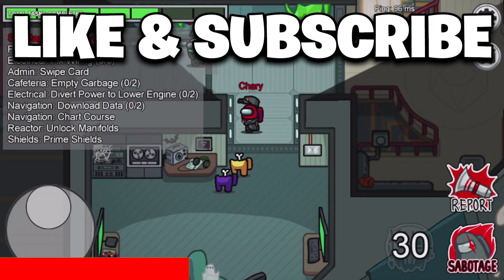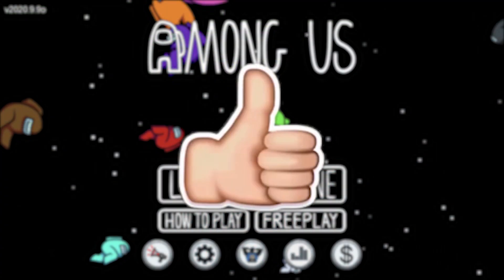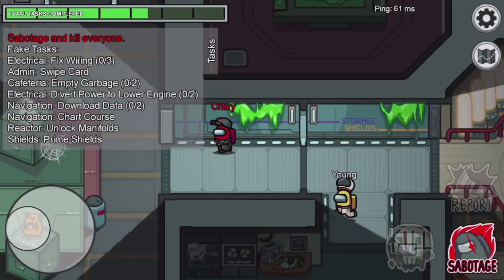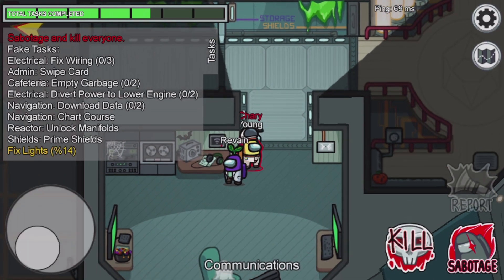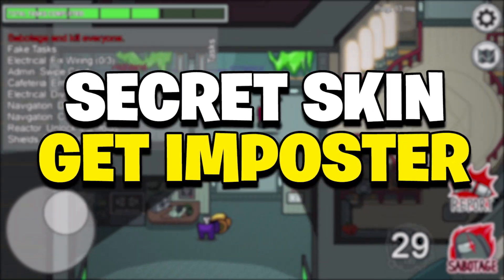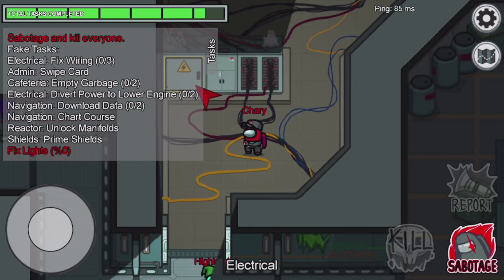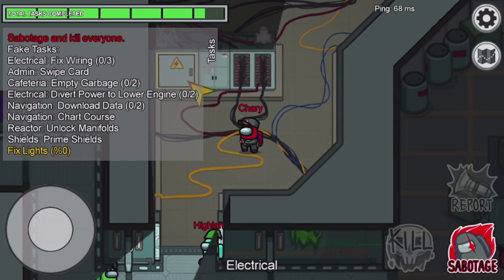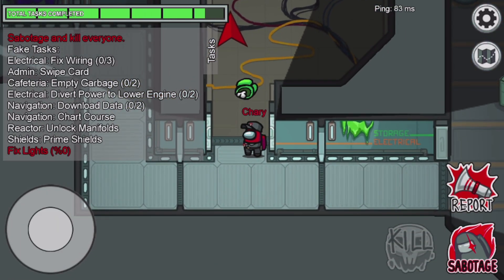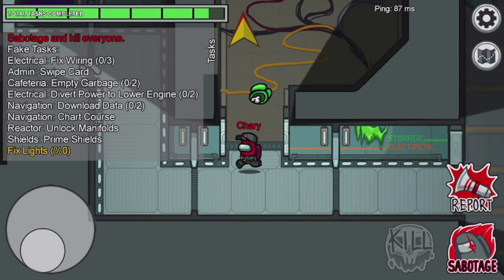How's it going guys, it's SureAsAFreak here, welcome to the video. Today I'm gonna be showing you guys this brand new method to become imposter every single game in Among Us using a special skin. There's actually a special skin in Among Us where you guys can equip it and become imposter literally almost every game. This method that I will be showing you in this video is insane.